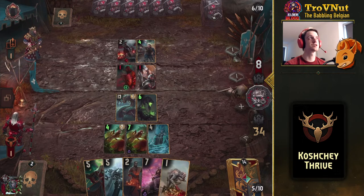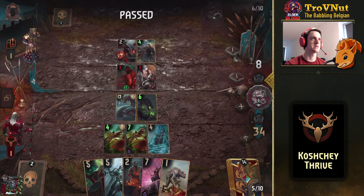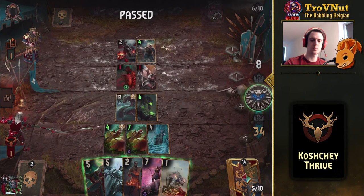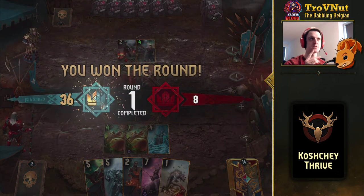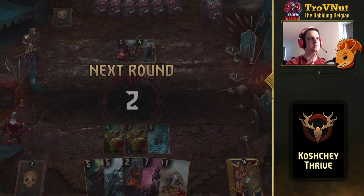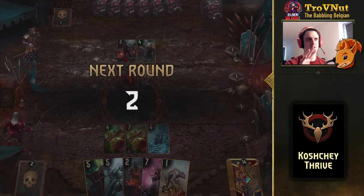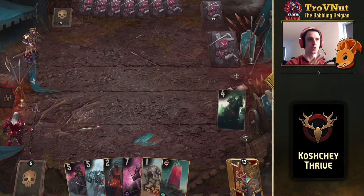Our opponent seems to be having connection issues and we get a pass. That was expected — they're down on their luck so we pass as well. That's the first round. Against Northern Realms, especially a mobilization deck, being aggressive really helps because they'll never be able to reach that high a point potential in such a short amount of time.